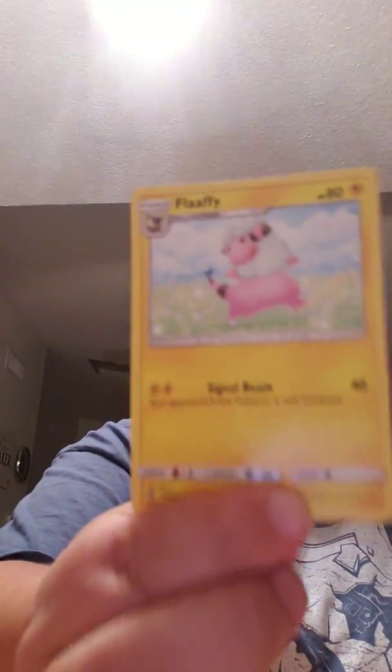And I'm going to roll off another Thunder Pack. And let's see — we have a Chin Chow, a Flaffy, and a Marie. These get all mixed up.